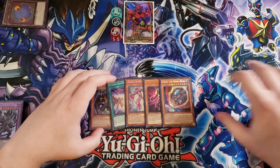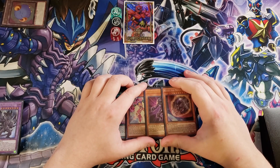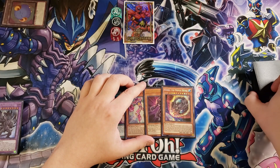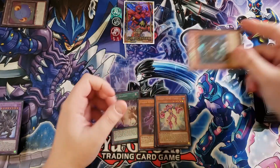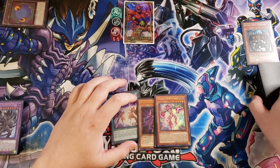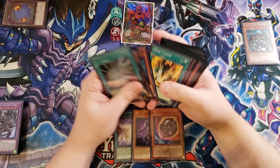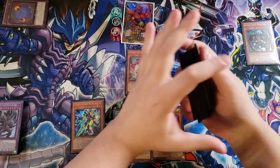We already have a really good Normal Summon. We have Nibiru in hand, which if we were going second, we'd use to Nibiru the opponent and get that token on our side of the field to go into Dark Gaia more easily. We're going to activate the effect of Ferus and discard the copy of Malicious to the Graveyard. Once we get that Malicious out of our hand, we can start going into some really good plays. We summon Ferus to our side of the field, and it puts a copy of Increase in the back row.